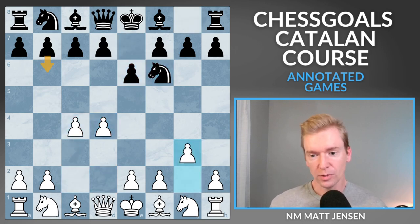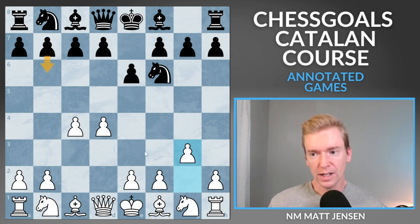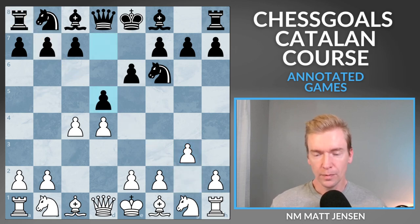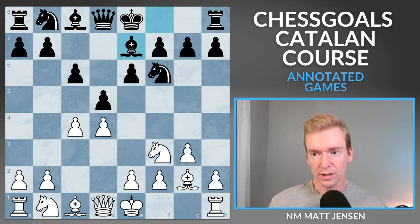In this course we recommend 3.g3. The reason for this is because often Black wants to play the Queen's Indian Defense, but with a quick g3 that's not a great idea, because we get our bishop to g2 hitting the rook before that bishop can come to b7. We see d5 by my opponent, and now we get into what's called the Closed Catalan — chapter 2 of the course.